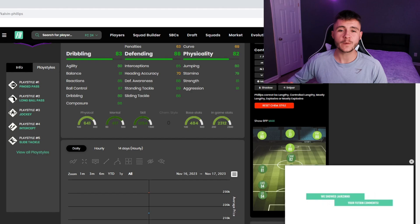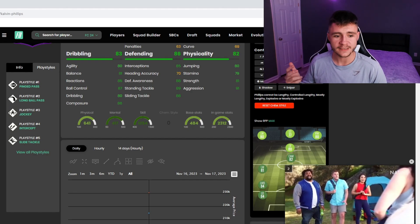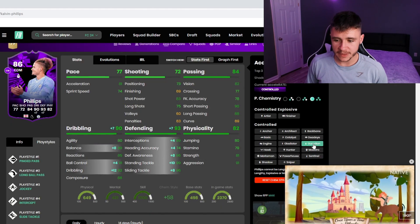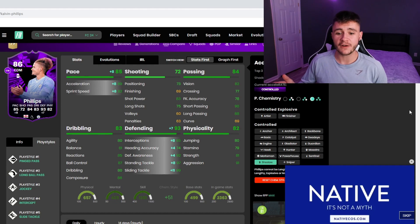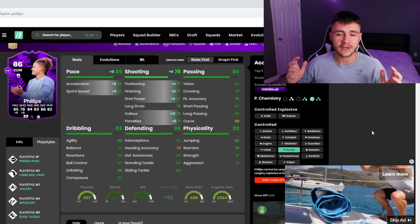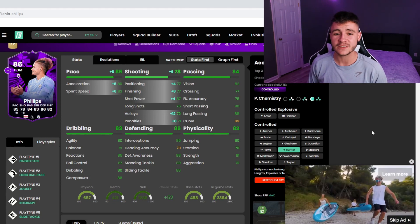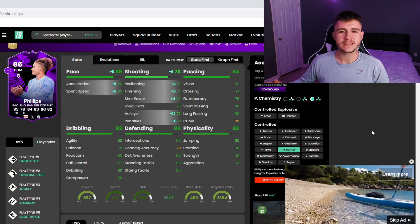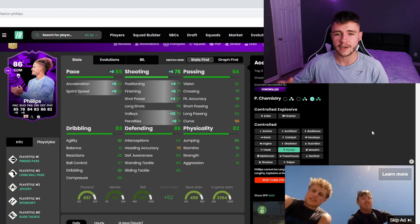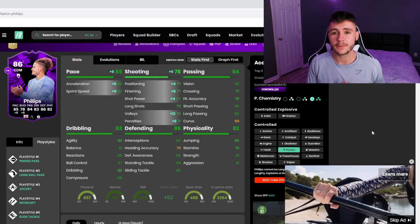Looking at FUTBIN, Phillips has five different play styles: pinged pass, long ball pass, jockey, intercept and slide tackle. The obvious chemistry style is probably the shadow, giving him 85 pace with 93 defending. But if you want him to be a bit of an attacking threat as well, you can give him a hunter — that gives him 85 pace with 78 shooting, 77 attacking positioning and 77 finishing. If you find yourself in an advanced position with him, it's important he can still potentially find the back of the net.